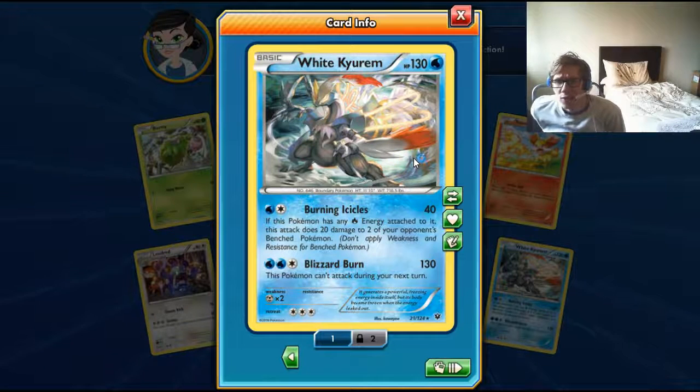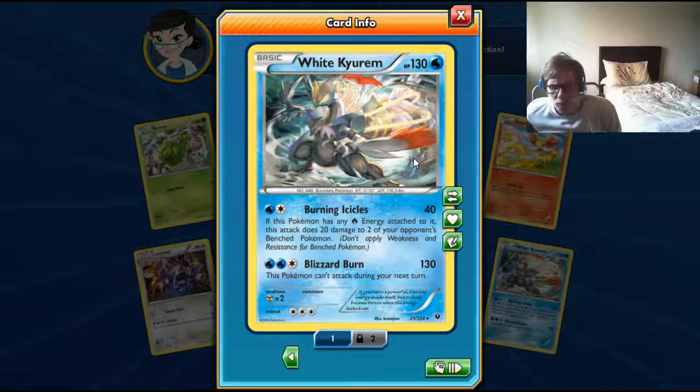So that's one, two, three EXs and two holos — half the packs have been good, essentially. You're supposed to get about one EX and two holos every eight packs. In this we got three EXs and two holos, one of them being trade-locked. So that's actually super decent.